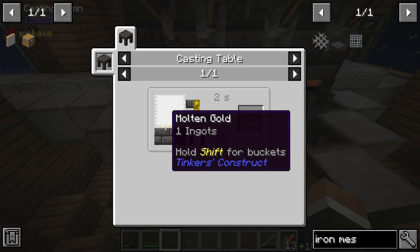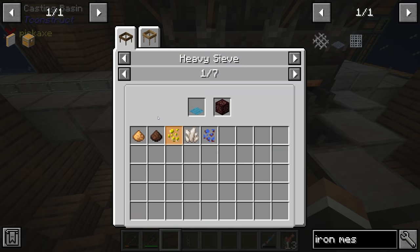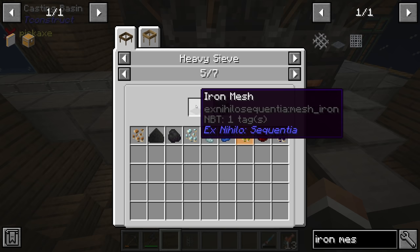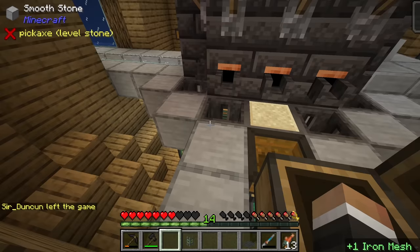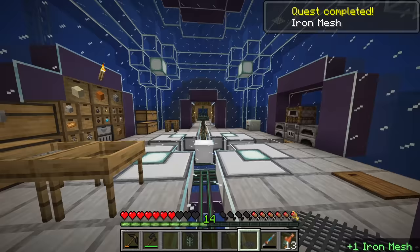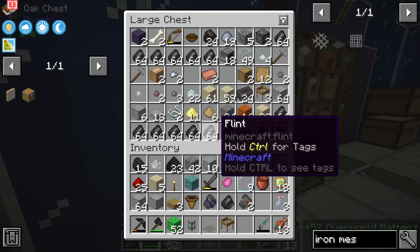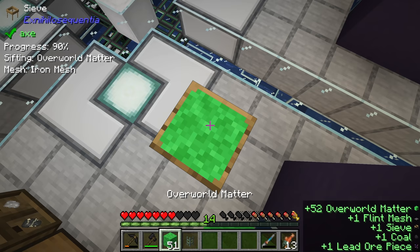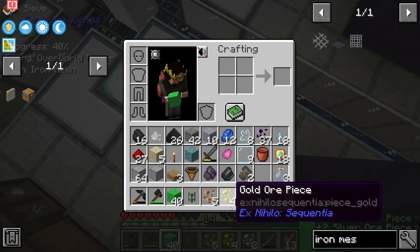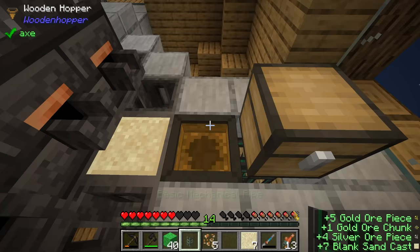We need nine molten iron in the smeltery and we have to pull that out over a flint mesh in one of these basins. Once the iron is smelted we pull that full block of iron over the flint mesh, and at that point we have an iron mesh. We can then begin sifting overworld matter with it to get gold and silver. To make a gold cast we only need one gold ingot - we need four gold pieces, and the odds of getting a gold piece with an iron mesh and overworld matter is one in three, so we shouldn't have to sieve much.